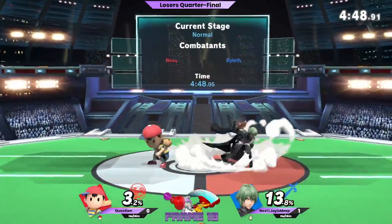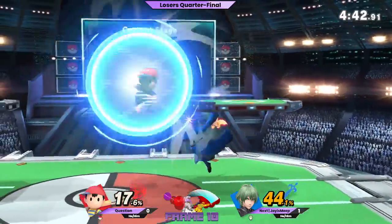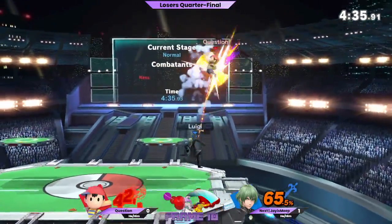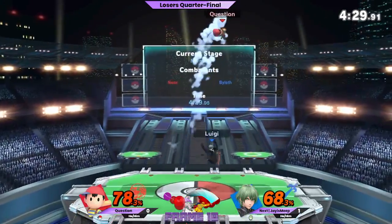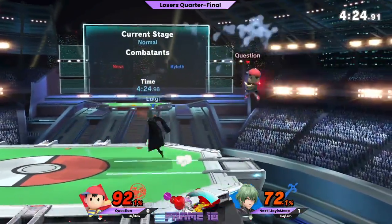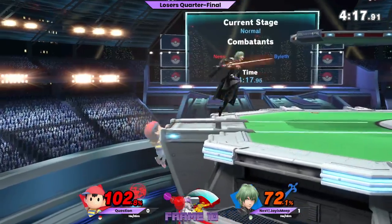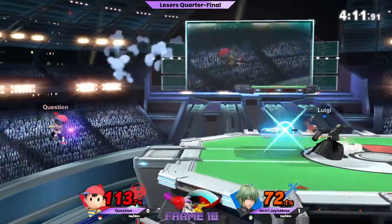Big grab coming out from Question — reads the air dodge, doesn't really read it but gets the big reaction. Tries to go for the home run — that is not killing any day of the week. Back air gets the sour spot in there. Tech chase on the plat — that actually just got him. That was max distance for the scoop. Forward air — he can't drag down forward air to grab, I thought that was a thing. He can, but he has to fast fall. Jay has fought against these multi-hits so often and just puts out counterplay that you and I can't comprehend.